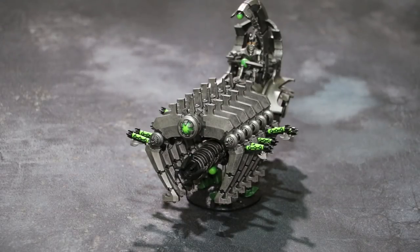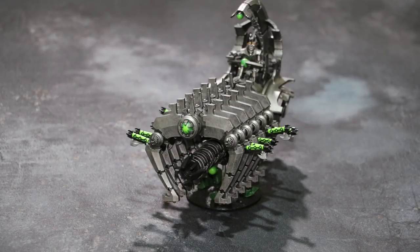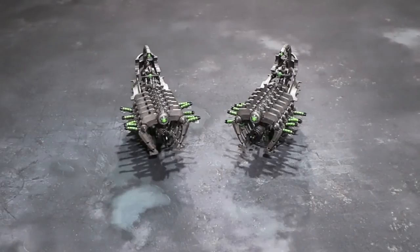The second tiered low power profile is 36 inches, heavy D6, strength 8, AP -2, D3 damage. But what we're more interested in is the high power profile. The Doomsday Cannon at high power is 72 inches — a massive range that Necrons don't really have in any other unit. It's heavy D6 at strength 10, AP -5, and does D6 damage. If you move you can't shoot the gun at that top profile. The randomness — between one and six shots and one to six damage — is offset now that the Doomsday Arc has come down in points.